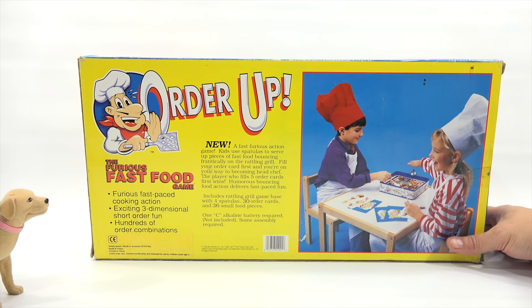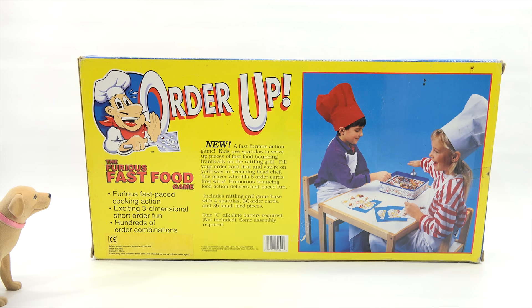A fast, fierce action game. Kids use spatulas to serve up pieces of fast food bouncing frantically on the rattling grill. Fill your order card first and you're on your way. I get it — so you have a card and it probably says cheeseburger, cheeseburger. To becoming a head chef, the player who fills five order cards first wins. Five cards. Humorous bouncing food action delivers fast-paced fun. Includes rattling grill, game base with four spatulas, 30 order cards, and 36 small food pieces.